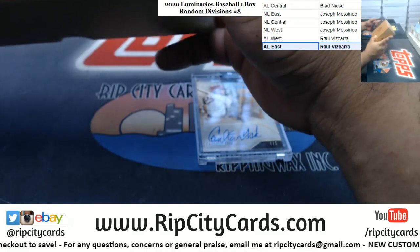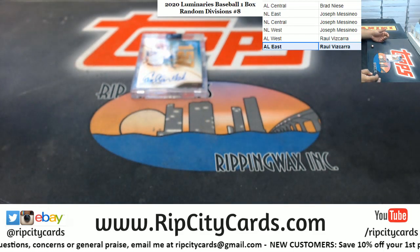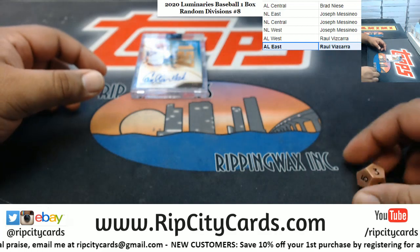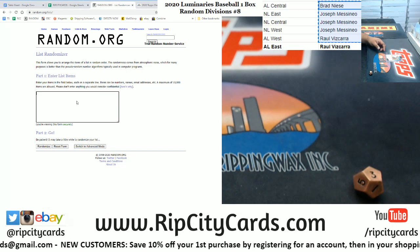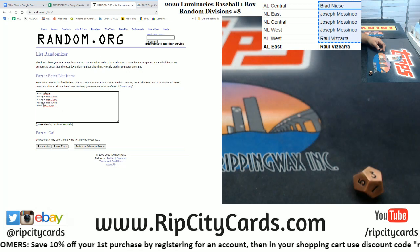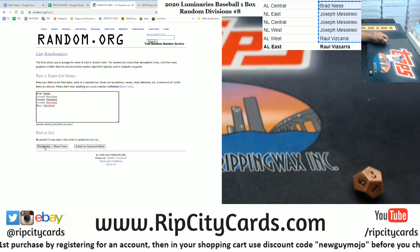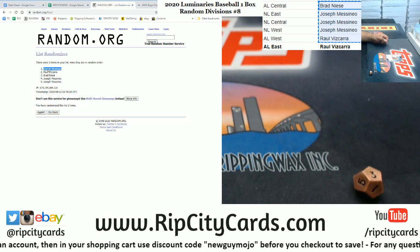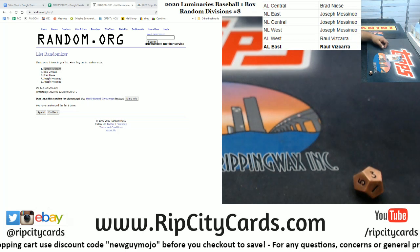Now to see who's gonna win a free spot in the next break. Let's roll the die. We get number three - no problem, Max, thank you man. So we're gonna go three times in the randomizer. I'm gonna grab the names of the folks that didn't hit - Brad, J Mess - even though Raul did hit, the other division didn't get a hit so he'll have a spot too. Good luck to the three of you, going three times, top name wins. One, two, money shot, three. Congrats J Mess - I couldn't get you a hit in this one but you got a free spot in the next break. And that's gonna do it, thank you everyone!